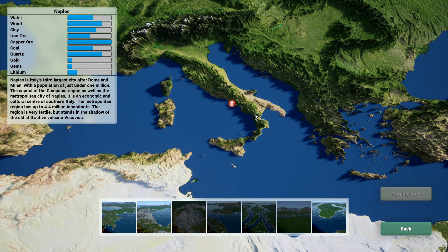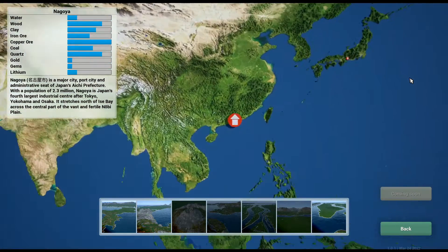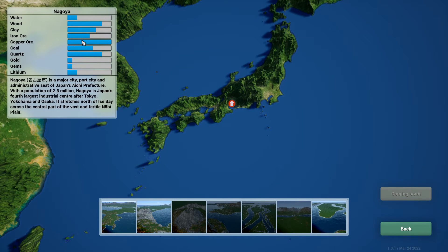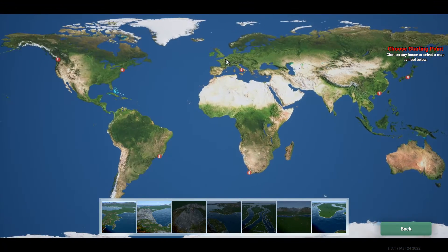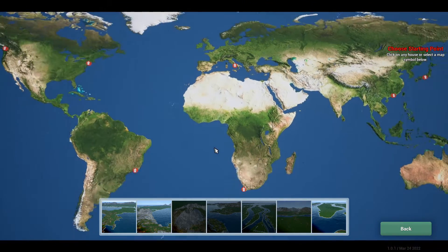Here's Naples — obviously Italy — and this tells you what the actual place has in terms of resources. It's quite a hilly area. Let's look at Nagoya: it's a major port city and the administrative seat of Japan. England has water, wood, copper ore, iron ore, quartz, gold, gems and lithium — quite a bit there.